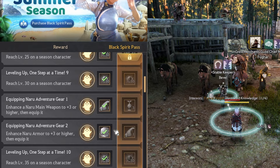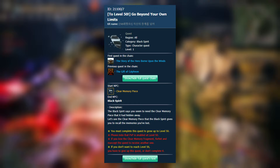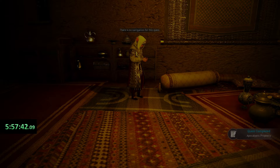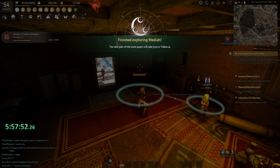The Season Pass is also a great way to get more Beginner Black Stones to push your gear further. Another huge milestone is level 50, where the game caps your level until you speak to the Black Spirit and finish the Go Beyond Limits quest. This unlocks PvP, but since you're on a Season server, you can't flag up, so there's nothing to worry about. From here it was pretty smooth sailing all the way to the end of the MSQ.